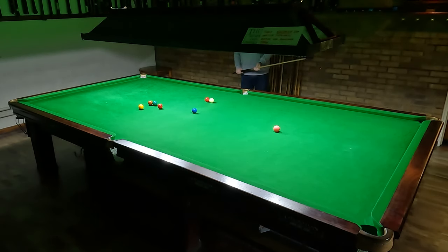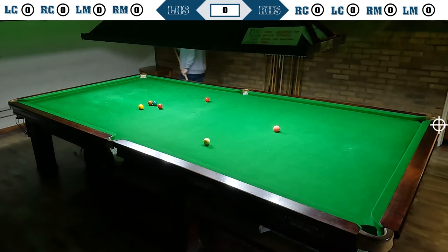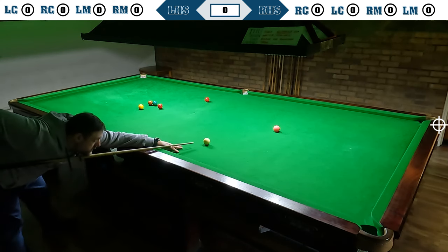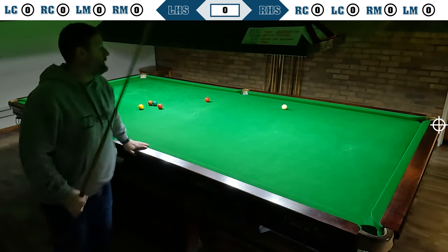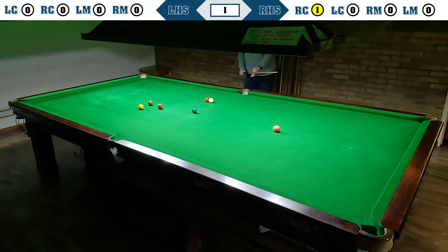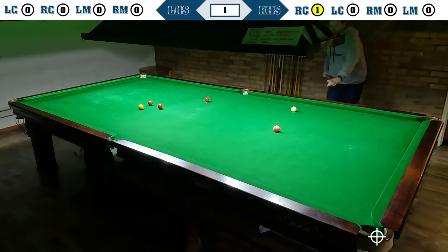Welcome to another Pink Spot Positions challenge. This is a challenge where you have to pot a ball on the blue spot and get position on the pink to the four main pockets around the table in sequence. We're starting on the right-hand side of the table — RHS on the scoreboard — aiming for the right corner, then left corner, right middle, left middle. It's about how many attempts it takes, two shots per attempt. My previous best was 24 attempts, but I beat it quite significantly — stick around to find out.